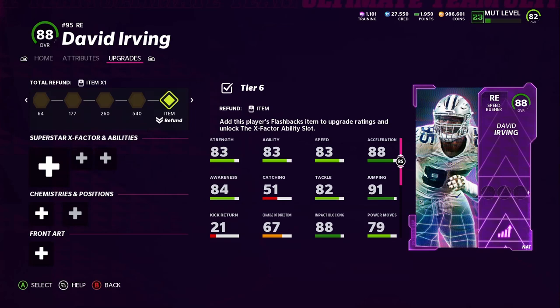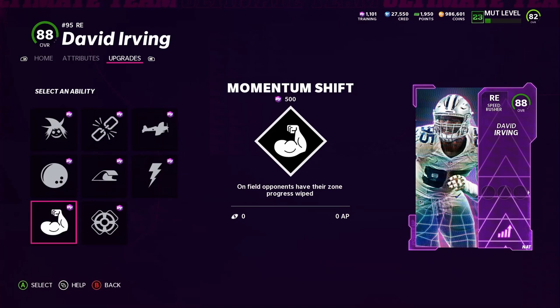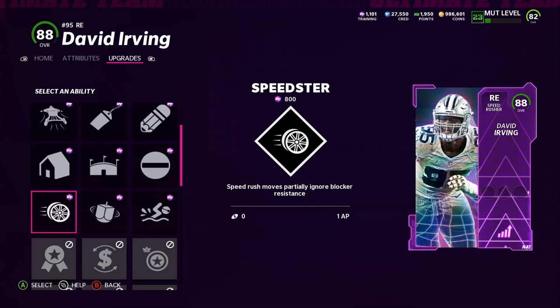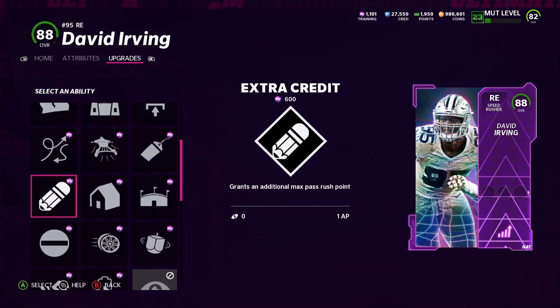Let's go ahead and check out his X-factors and abilities. He gets fear monger, unstoppable force, reinforcement, blitz, relentless, run stuffer, momentum shift, and selfless. First-tier abilities: adrenaline rush, BOGO, extra credit, Mr. Big Stop, indoor baller, Homer, speedster, spinner, and swim club. Second-tier abilities: clutch, instant rebate, reach elite, under pressure, stonewall, ripper, unpredictable, adrenaline rush, BOGO, indoor baller, Homer, extra credit, Mr. Big Stop, speedster, spinner, recuperation, and swim club.